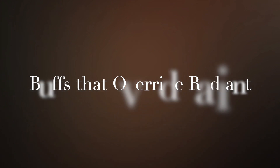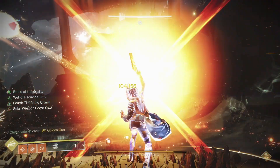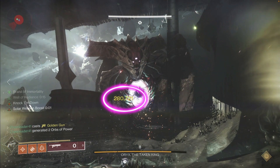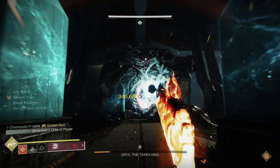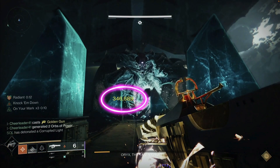Hunters be warned: if you make yourself radiant and stand inside of a Warlock's Well or have Blessing of the Sky, you will not be granted the buff that being radiant gives to your super. It does still work when you are not under the effects of another buff. I'm not sure what caused this interaction in the first place or if it will ever be corrected, but it's something to keep in mind.